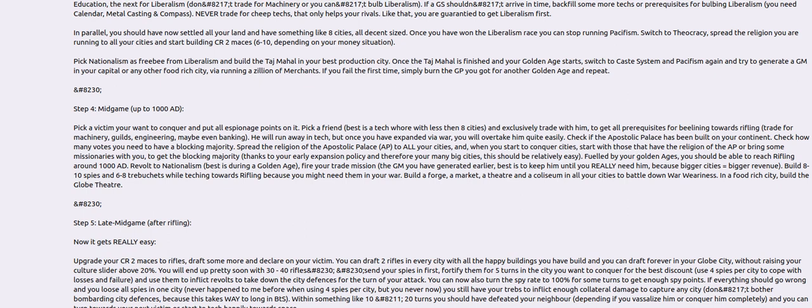The next great person you use for philosophy and you switch to pacifism, adopting the safest religion. Pacifism gives you plus 100% on great people points. So now you've got the national epic going, you're running multiple scientists, and pacifism are all multiplying your great people points in your capital. You should get those scientists pretty fast. Then you go next for paper, then education, then liberalism — though I had to actually research into those some. You cannot trade for machinery because then you can't bulb down that path.